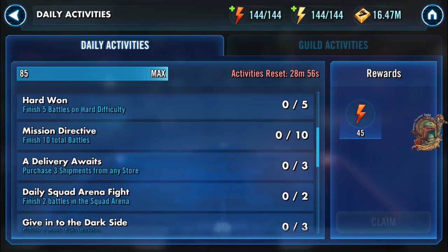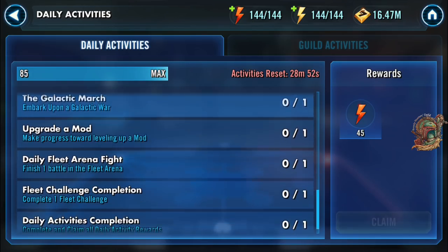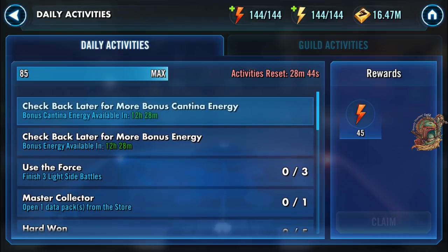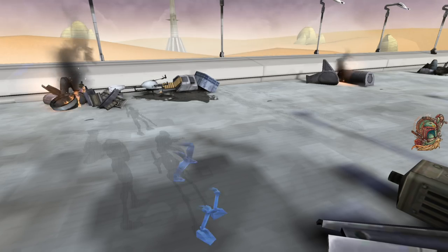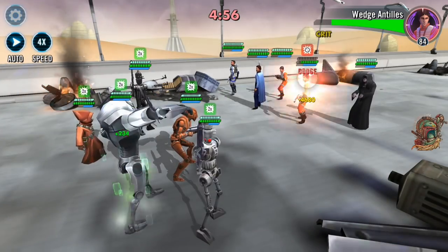There are a number of daily activities and you may notice that some of these activities may be different from yours. Once you hit level 85, some activities go away. Once you hit level 80, some activities go away. Daily activities will change with your player level, so keep that in mind. This is an 85 alt that I play to collect energy for raid tickets on days when we have players who are short.